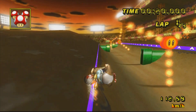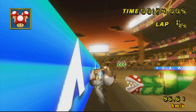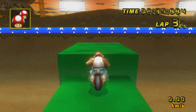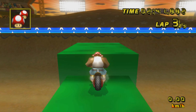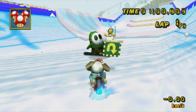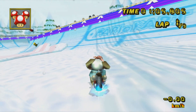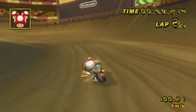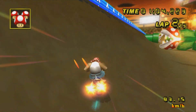For starters, whether or not this even works in the first place is heavily dependent on whether or not the zipper is going downward. If you look at this zipper on Waluigi Stadium, you'll notice it's not going upward or even downward — the whole thing is flat. Meanwhile, on DK Summit, if you look very carefully, it is going slightly downward.